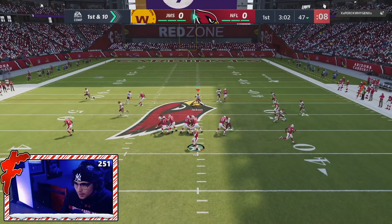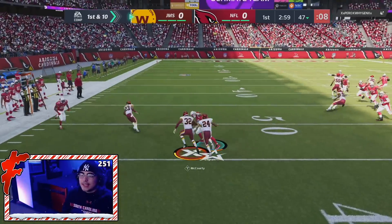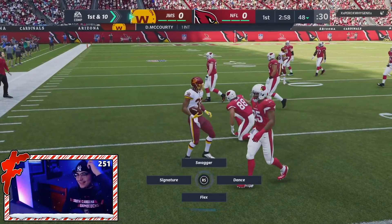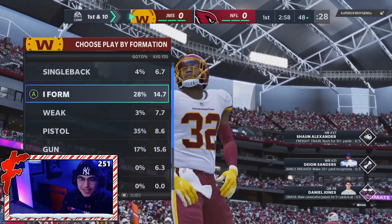I'm watching underneath, he throws it underneath, and we pick the ball off right there with McCourty — his second interception of today's gameplay. This is starting to look more like a Devin McCourty gameplay than a Daniel Jones gameplay.